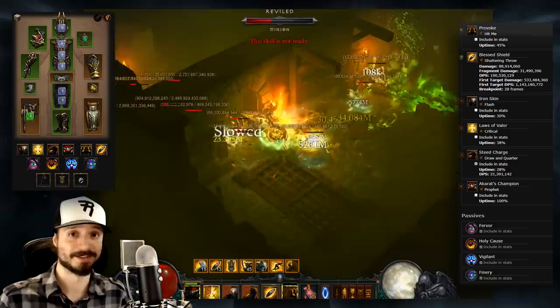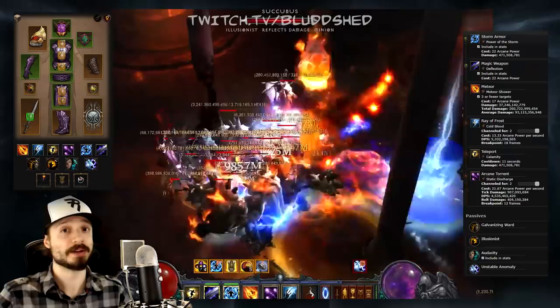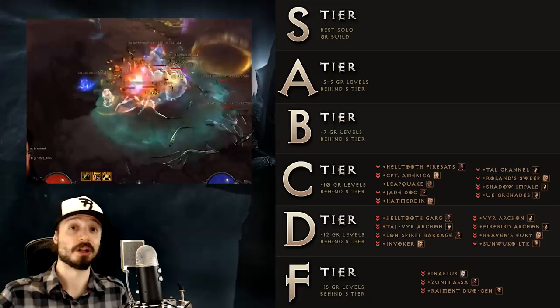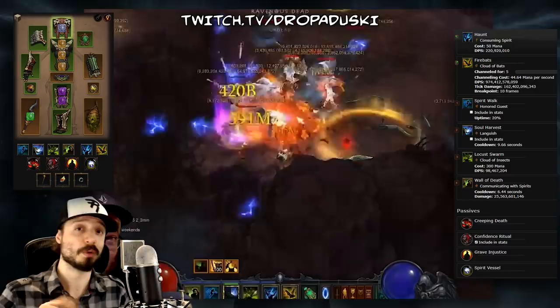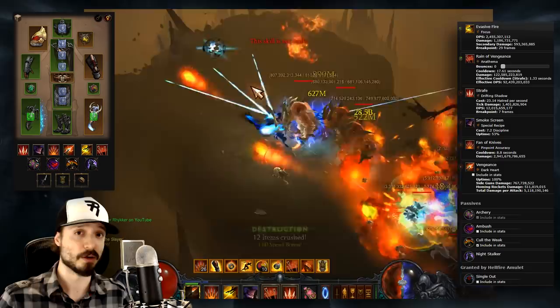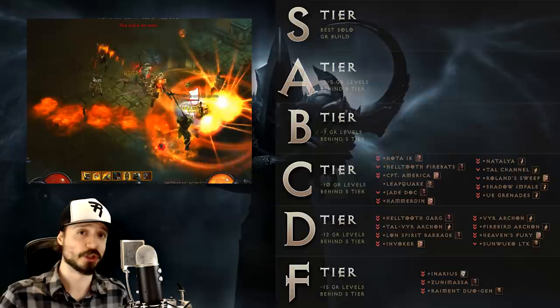Next we have the Tal Rasha Channeling Meteor Wizard — one variant of the Meteor Wizard that is easier to run but a bit weaker. For many players that's enough to justify running this over the stronger but trickier variant. Next we have the Witch Doctor's Helltooth Firebats build, which unlocks the true potential of the Helltooth set. Firebats is the Witch Doctor's greatest damage spell, and there are two sets that can be built around it — Helltooth is the weaker variant but arguably easier to run. Next we have the Demon Hunter's Natalya set, which is strong enough in its own right, but its true potential really unlocks when combined with another set — we'll cover that variant in the next tier. Lastly in C tier, we have the Barbarian's Immortal King Hammer of the Ancients build, which is incredibly strong for how easy it is to play, though there is a more powerful variant of this build.